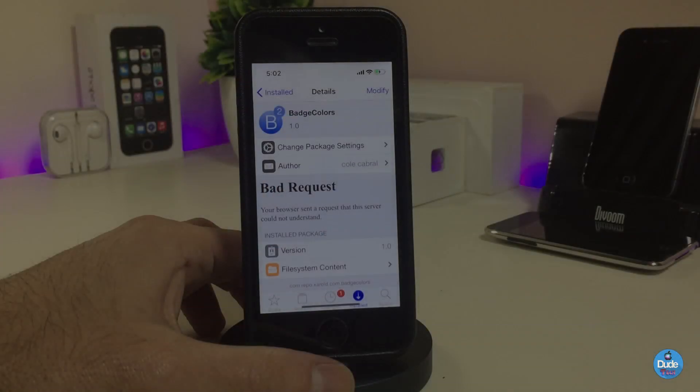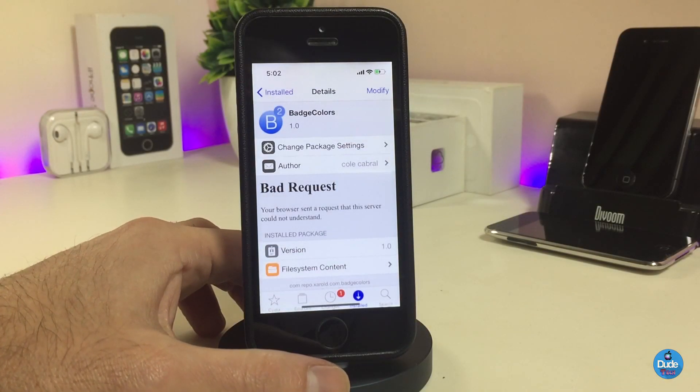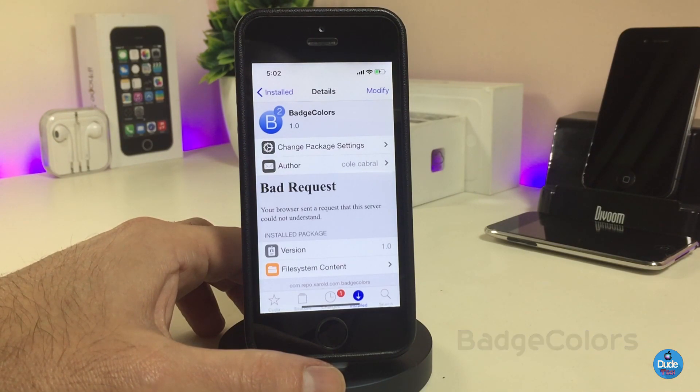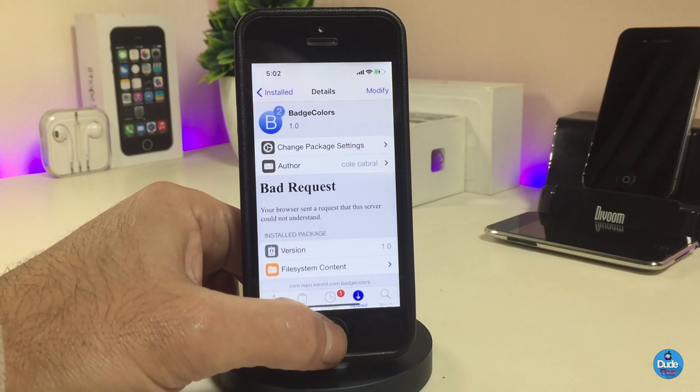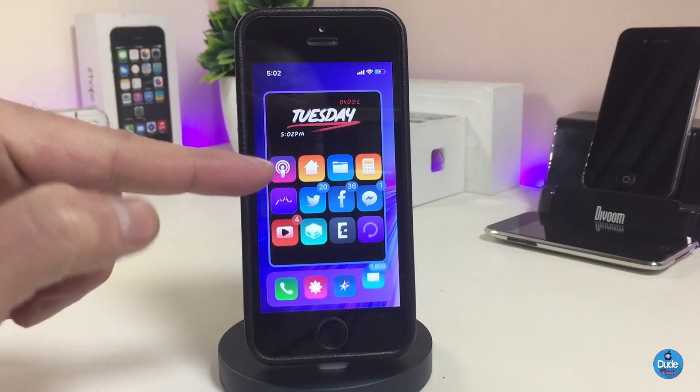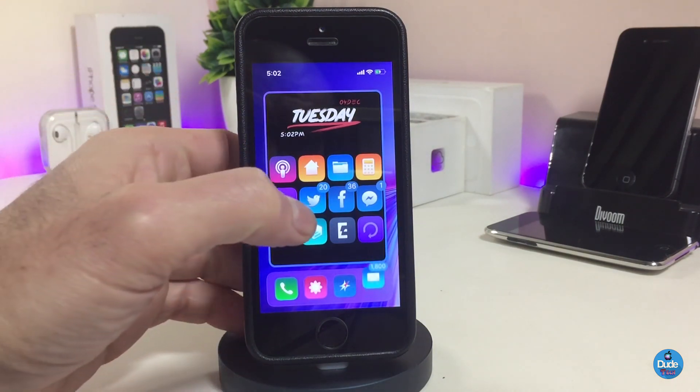The first Cydia tweak — let me talk about Badges Color. Once you download the tweak, it will automatically colorize your badges based on the app color. If you want to take a look at how it looks on my device, this is what the tweak will provide you with.